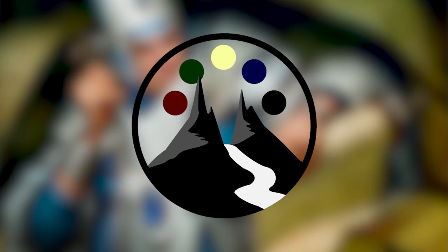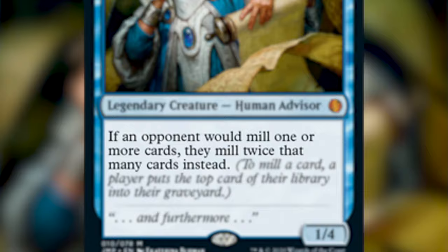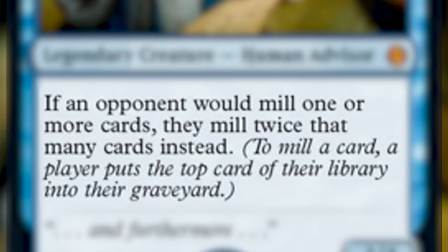Alright, now let's dive into today's episode. This deck is going to be on Bruvac the Grand Iloquent. He is a new legendary creature being printed in Jumpstart — a legendary creature human advisor. He reads: if an opponent would mill one or more cards, they mill twice that many cards instead. To mill a card, a player puts the top card of their library into their graveyard.